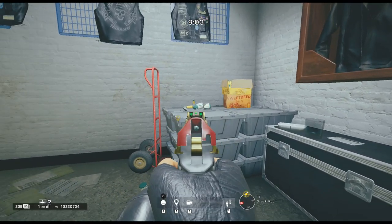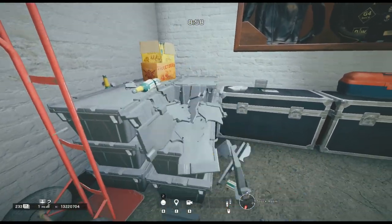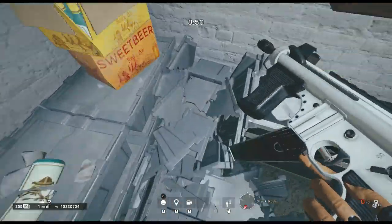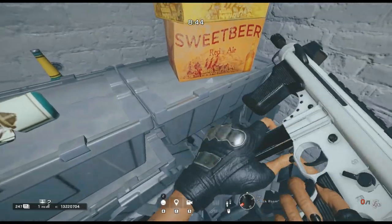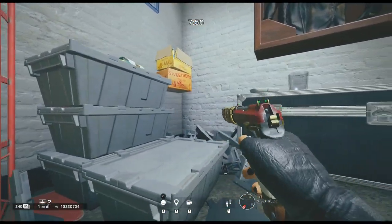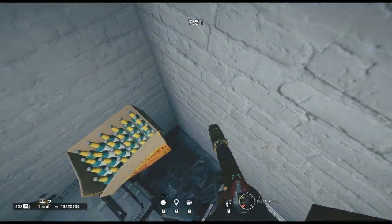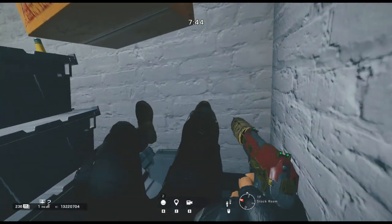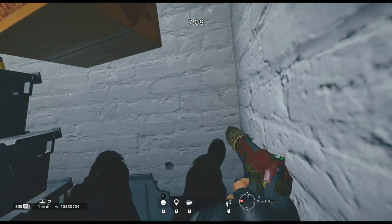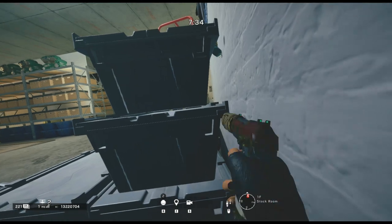Moving on to the next trick guys and this one takes us over onto Clubhouse. This is located on the first floor in the stock room. This is an amazing little hiding spot that you can catch anyone coming off that warehouse spawn and pushing into that room. All you have to do is break the two containers on the right hand side and then break all the containers in the back corner of the wall. Then you'll be able to prone and crawl up to the side of the small container that's left on the ground and get up inside that back corner. Make sure to prone drop and get down underneath that slab of beers and you'll be completely hidden from any enemy pushing into the room.